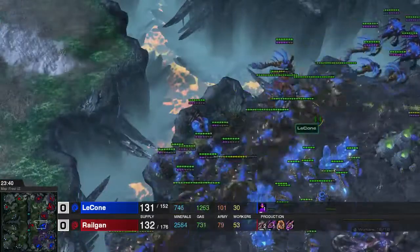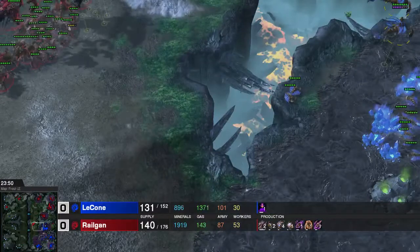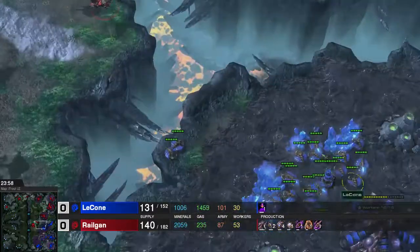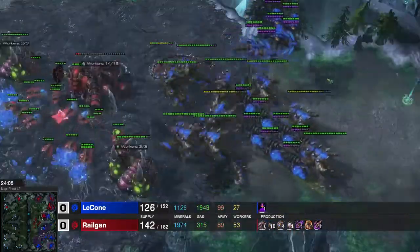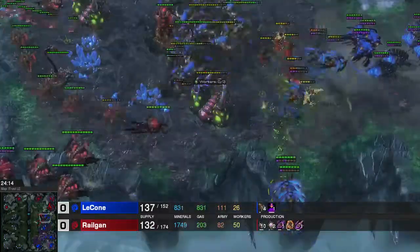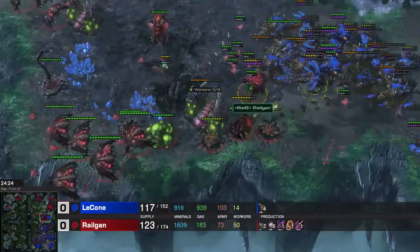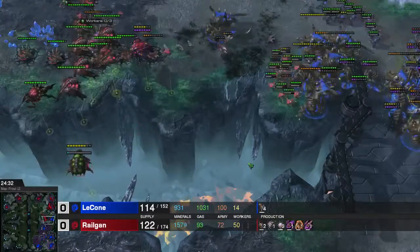A little bit out of position - he caught a couple of my lurkers that were mis-rallied. He is getting Burrow right now so he can do some burrow attacks with his Infestors. I am going in at the same time as he is going out. He immediately takes out that base. My Mutas go in and he uses Parasitic Bomb on them, but that's not really a problem. He fungals my lurkers but they don't really care either.